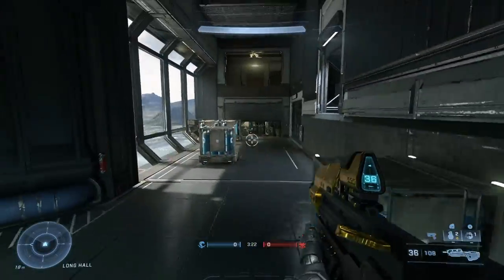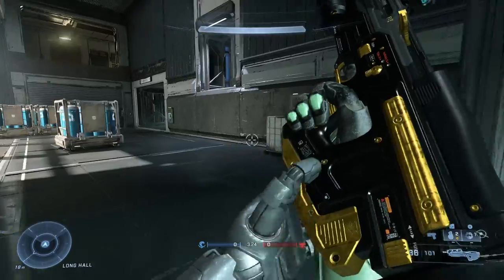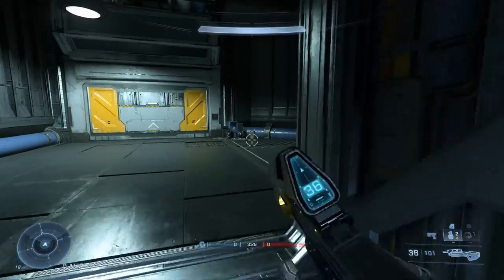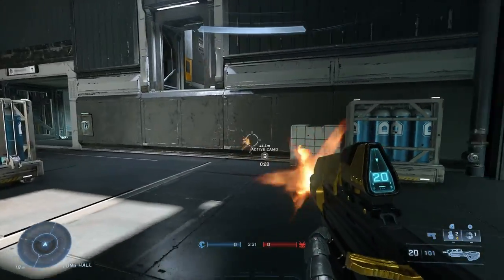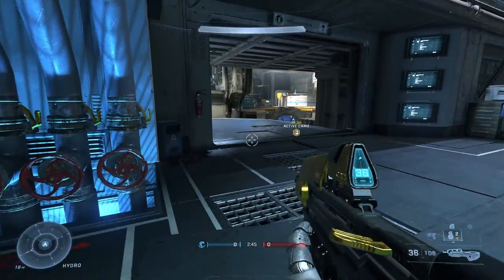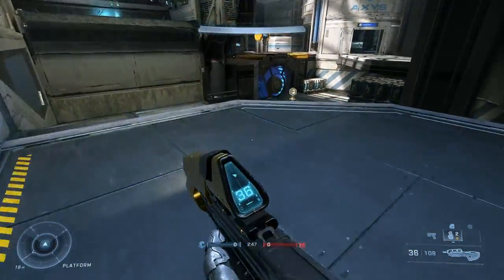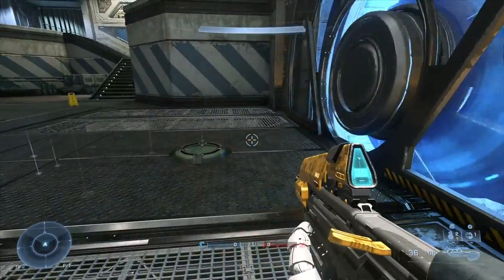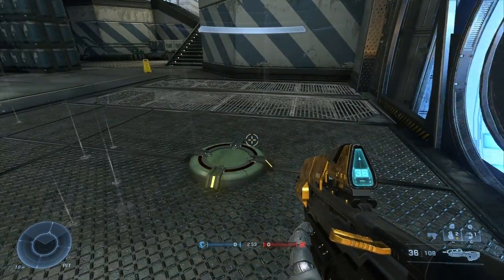Sliding is an ability carried over from Halo 5 and is great for sneaking around a corner to get a surprise maneuver on somebody. One thing you can really do is what I call the super slide — if you jump onto a downward slope while crouching, when you make contact with that downward slope it will launch you forward so you can get to locations even faster. I'd definitely suggest going into custom games or training mode to test out different ramps.